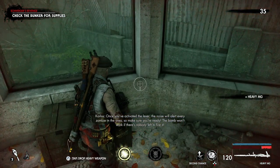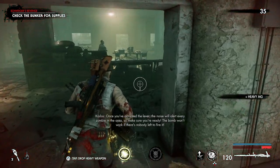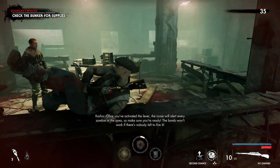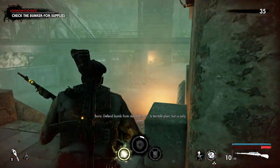Once you've activated the lever, the noise will alert every zombie in the area, so make sure you're ready. The bomb won't work if there's nobody left to fire it. Defend the bomb from dead things.